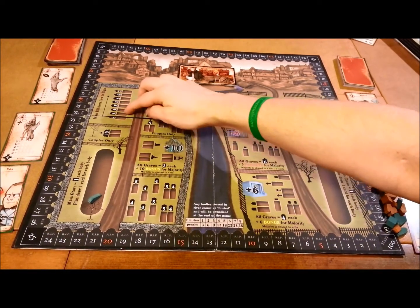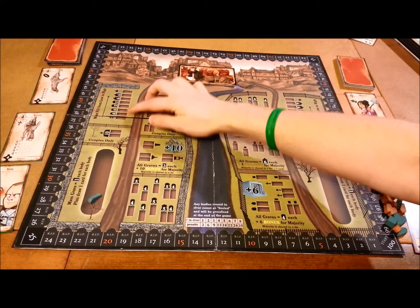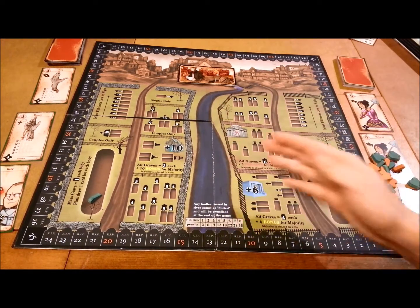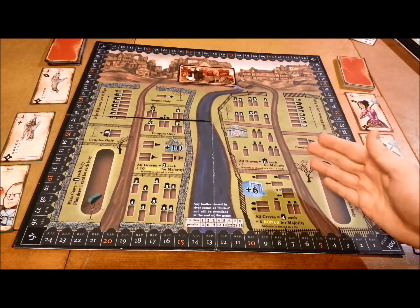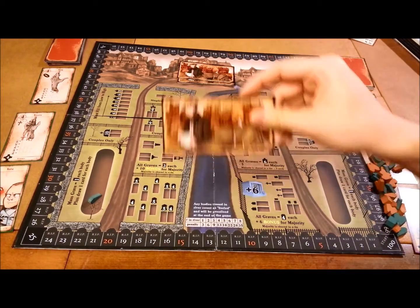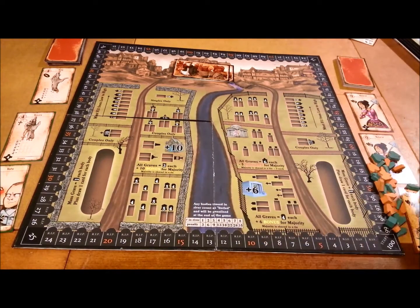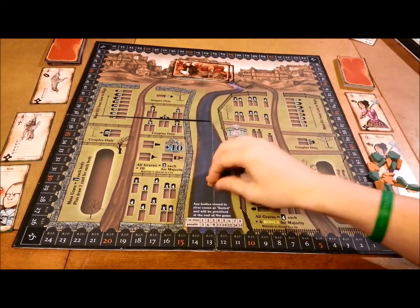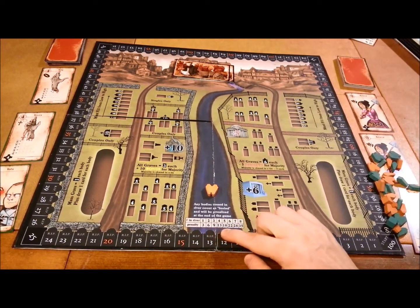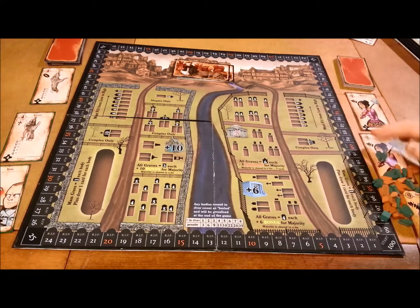Also, all grave points here are worth three points, in addition to the plus ten if you get it. As you can see, it goes three, four, four, five, five, six, six, seven — so it's ascending. You don't want to be the first one there, but you definitely want to be the last. Now, the last thing about the board is the river, which is in the middle. Occasionally there's not going to be enough room for your coffins on the cart going into the graveyard. If there's not enough room on that cart, your loved ones are going to go into the river, which at the end of the game means negative points — and if you get a lot down there, it could be really big negative points.